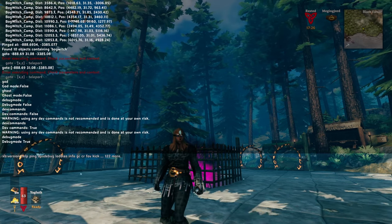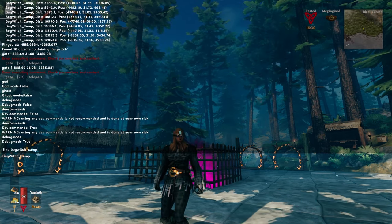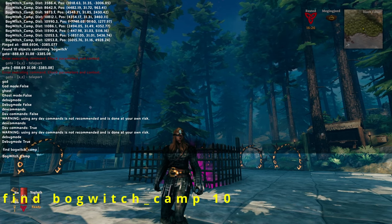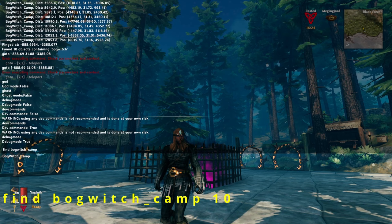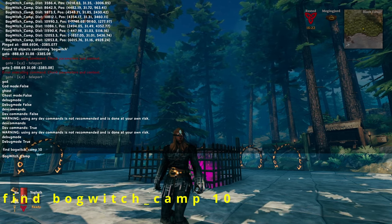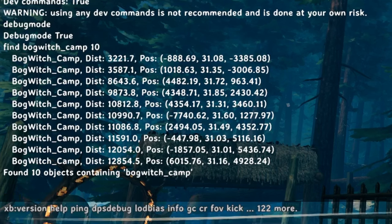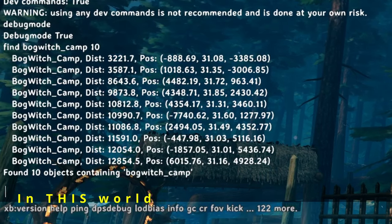Now we're going to force her to show up on the map. Type in find bog_witch_camp and a space. There are 10 of them in the world, so type 10 to show all of the locations, then hit Enter and it will show where all the locations are.